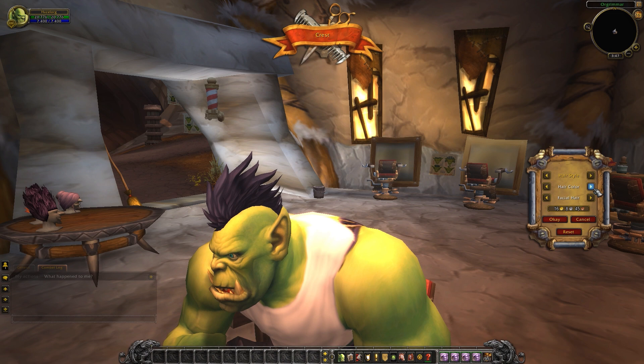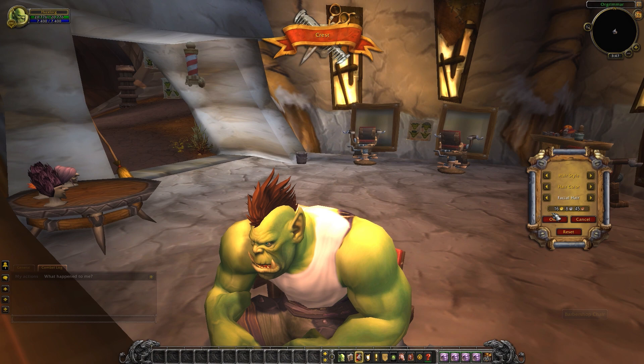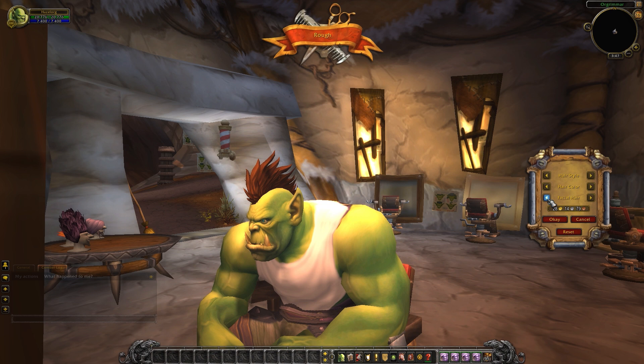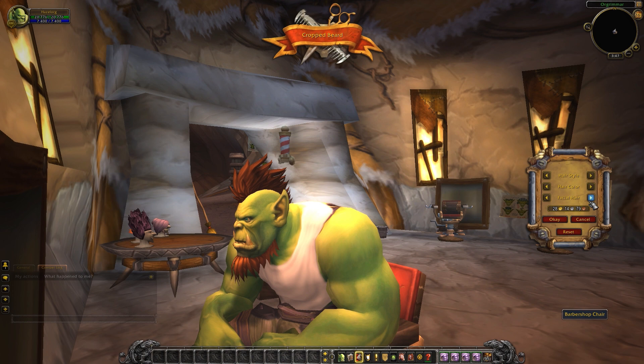Now let's take a look at the facial hair options. We have rough, which is very similar to clean shaven — theoretically it gives you a little bit more of a five o'clock shadow, though you can't see much difference here. They may have yet to add that in, but we can imagine he's going to look a little stubbly. This is the groomed beard, the cropped beard, and the wild beard — I like that one.